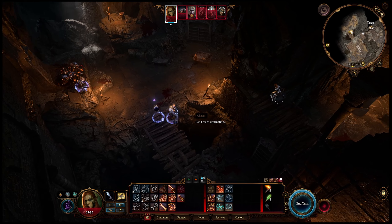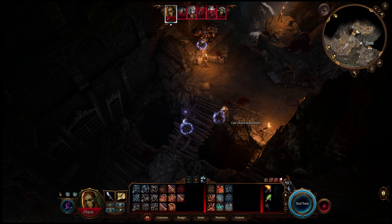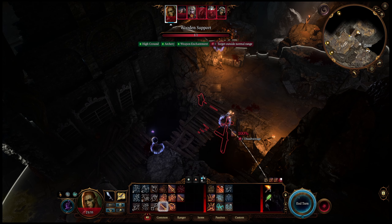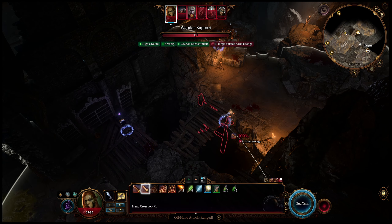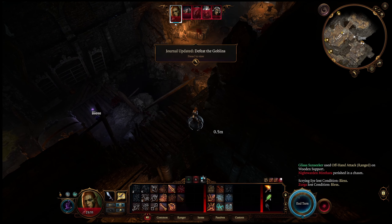You can see that we're fighting Minthara here. We climbed up here, we broke the ladder, and we waited for her to get on the bridge. They can't reach us because of the broken ladder, and now that she's on the bridge we can easily kill her — just like this. Boom, there's your cheese.